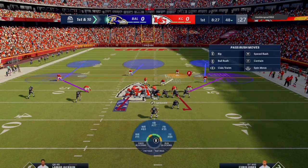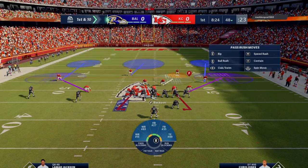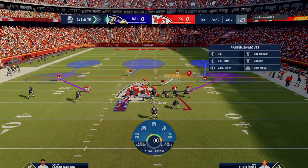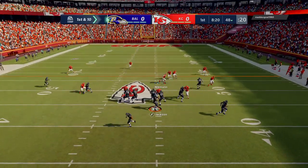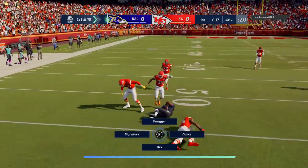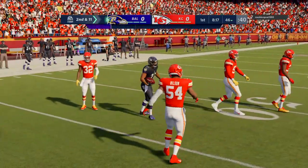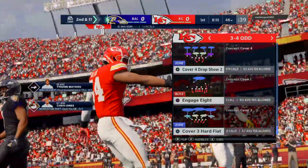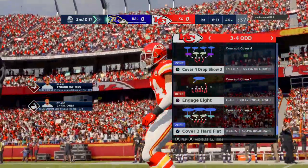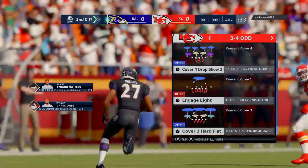Now Jackson will look to throw it, and this one goes nowhere — losing yardage on the play, back at the 46. He was unable to shake free there, and they'll cover him for a loss of a yard. Second and 11 at the 46-yard line.